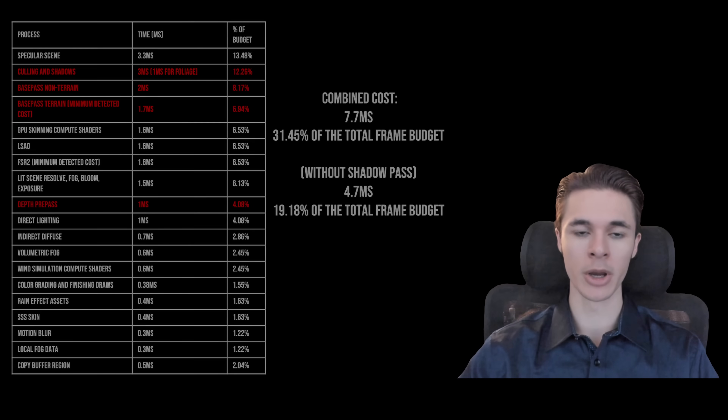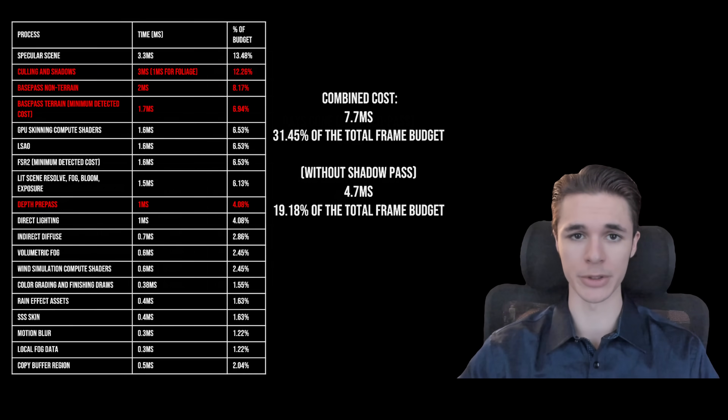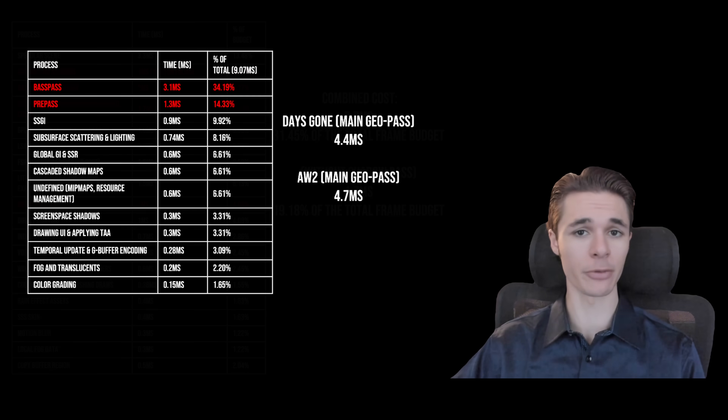Conclusion 2 regards geometry. Terrain optimization needs to be fixed instead of wasting modern GPU performance. If you analyze my Days Gone analysis, you'll notice that Alan Wake 2's geo timing is only 0.2 milliseconds more. Some might assume Alan Wake 2 is on the right path — but no. That capture was showing a lot more content and I stated Days Gone's geometry pass was heavily flawed due to full pre-passing.